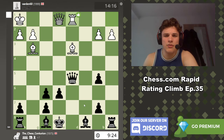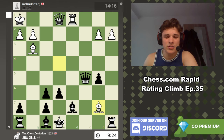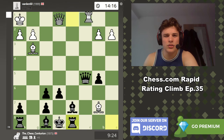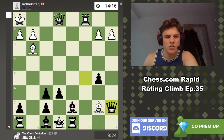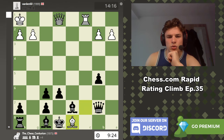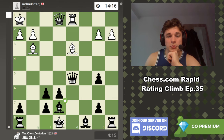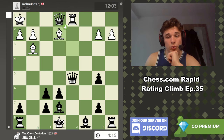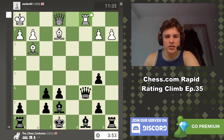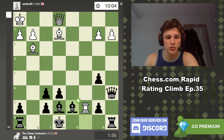Bishop b7 is the best move, so I'm happy I found that — I wasn't sold on Bd7. I can go back to attack the bishop, and then this doesn't work because of course I just go for this. It was tough to see that far ahead, but Be7 is the best move. Be2 is also a good move — back to c6, Rc1, Qa6, Rc7, Bd7. Again, I explained the reasons for these moves during the game.